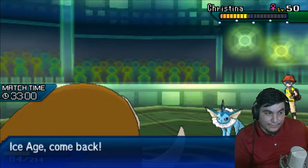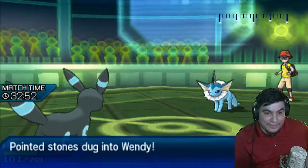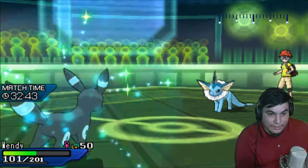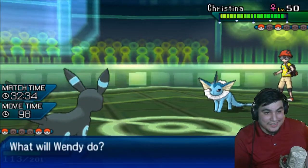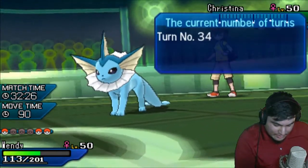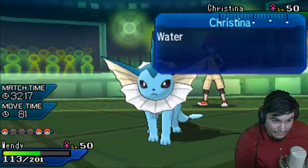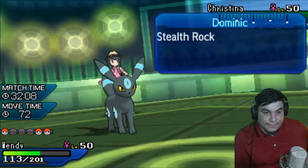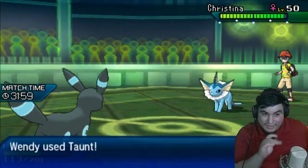I think I'm going to the Umbreon. I really want to not choke this match, but this is a really delicate endgame. He does click Protect. Now I'm really tempted to click Taunt, but I'm also really tempted to click Baton Pass — depends on whether he stays in and tries to deal with me or switches out right now. I feel like there's no way he doesn't switch out here. I'm gonna click Taunt — I think he stays in. He does.